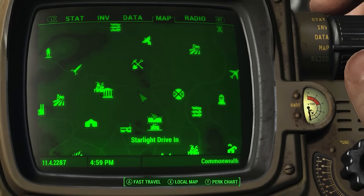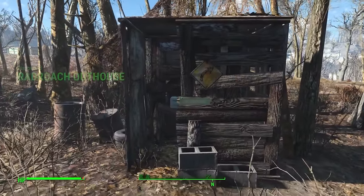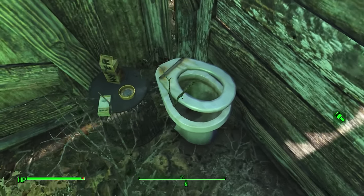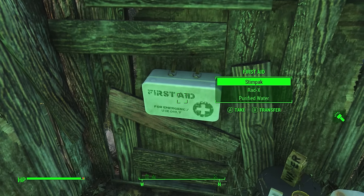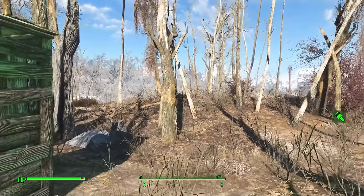Directly north of the Starlight Drive-In, south of Thicket, you can find a little Radroach Outhouse. As the name suggests, there are indeed some Radroaches that will appear once you approach this location. But for your efforts you will get a first aid kit as well as several other items before moving on.